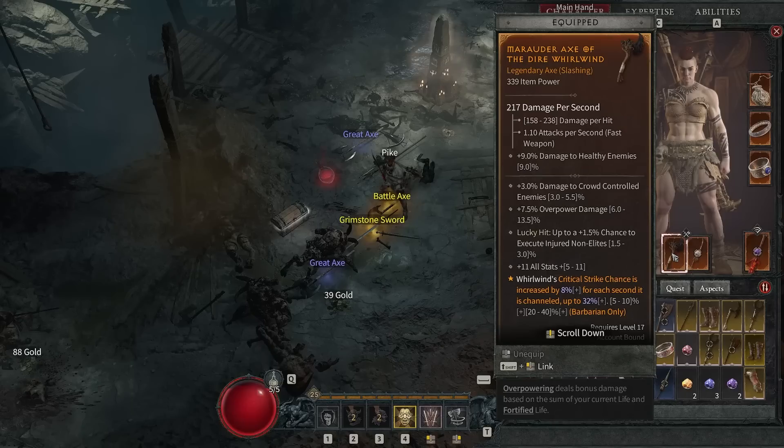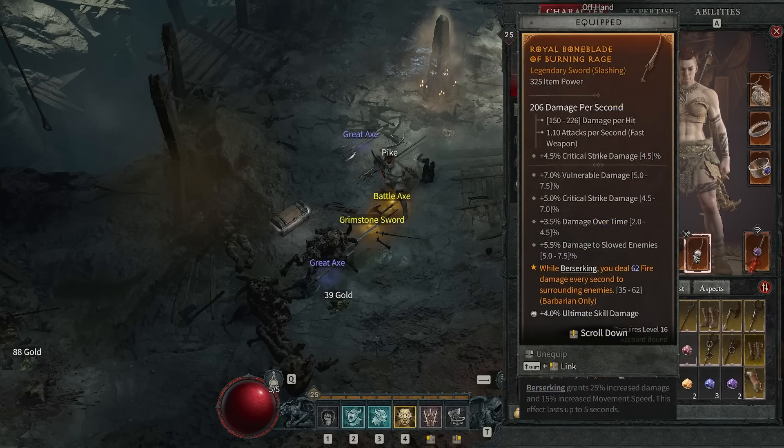On my single-handed axe, Whirlwind's critical strike chance is increased by 8% for each second that it is channeled, up to 32%. We have all these bonuses to fury generation, and this allows us to also increase our damage the longer we spin. It is so good — we have such a good synergy with it.